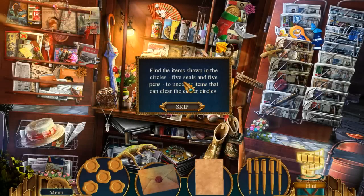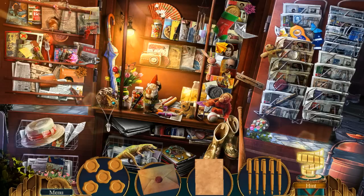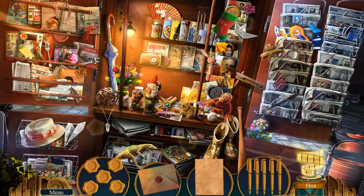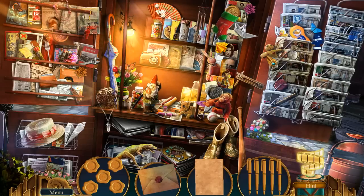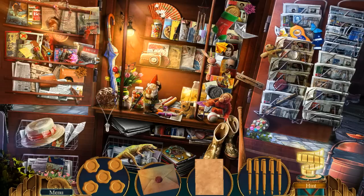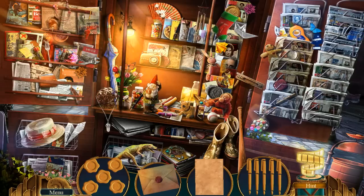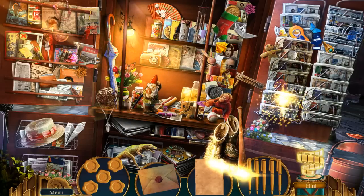Find all the items in the circles — five seals and five pens. Look at that hot dog! Need some ketchup and mustard. How do you enjoy your hot dogs? Is it just ketchup — or catsup, whatever you call that red stuff? Or do you enjoy mustard? Relish? Maybe you're a chili dog kind of person.